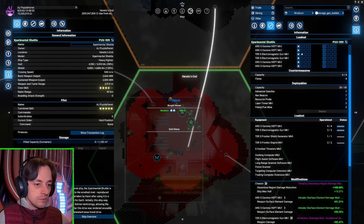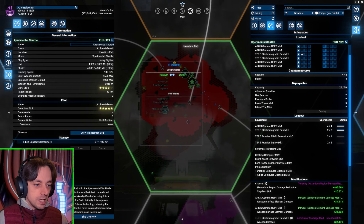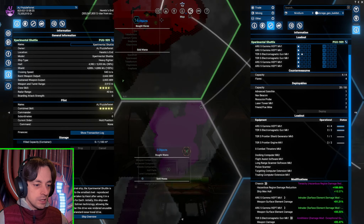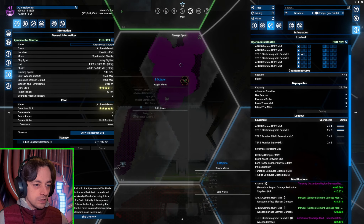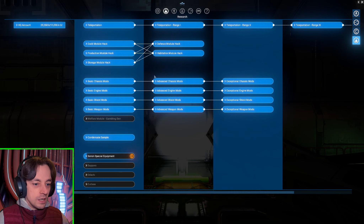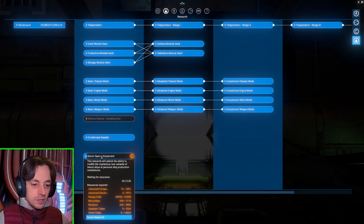We're going to find places that have red resource areas. A Heretic's End appears to be absolutely covered with red resource areas, and purple is here too — anywhere we could find Nividium. We need to find Nividium because the Xenon special equipment requires a lot of it. We've got 256 left over from other research, but we need 4,902. That's not going to be bought by my traders — it's just not going to happen — so I'm going to have to find it myself, otherwise it's never going to happen.